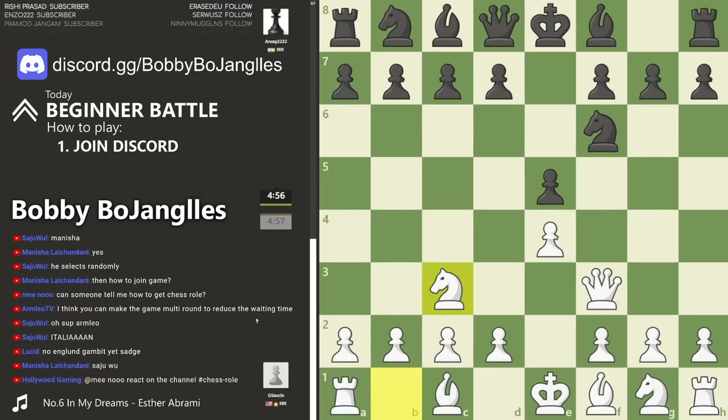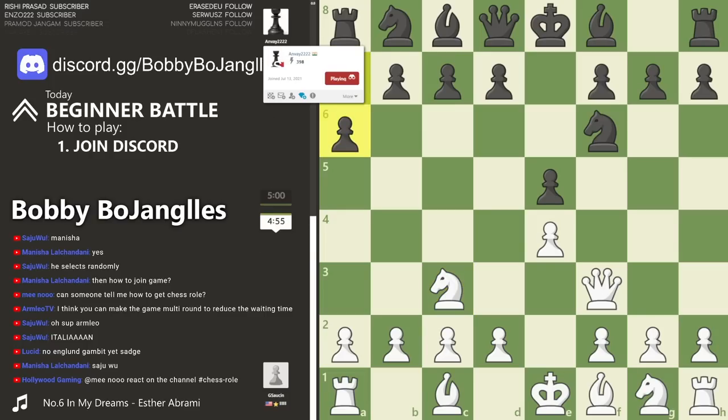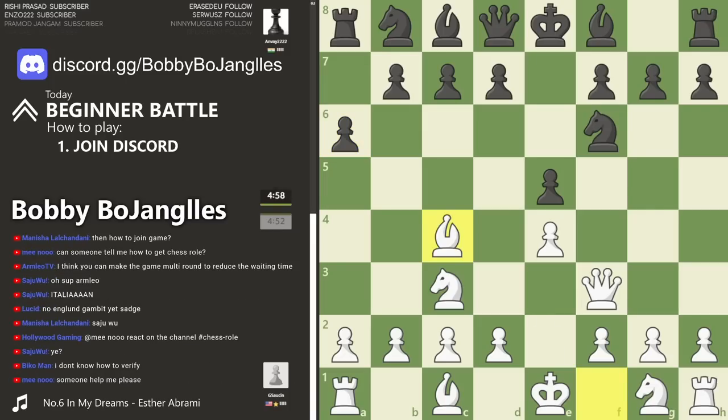Let's bring up full screen mode. We have a 250-rated player as white versus a 400-rated player as black, so this is going to be very interesting. These might be the lowest ratings we've seen all day, but it's a decent opening nonetheless as the bishop comes out.